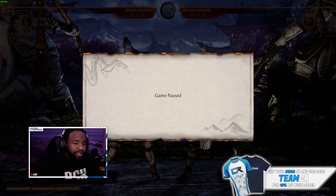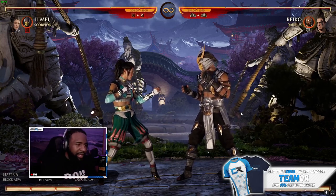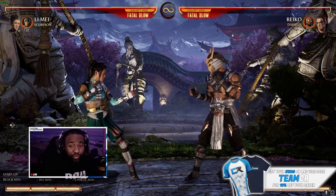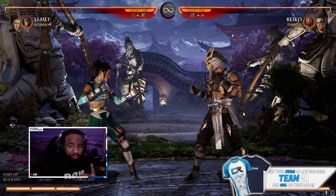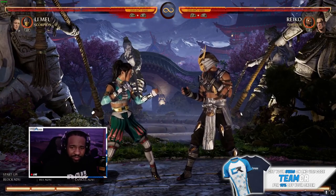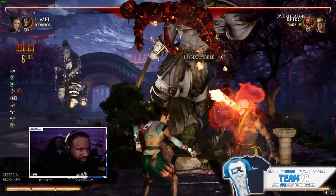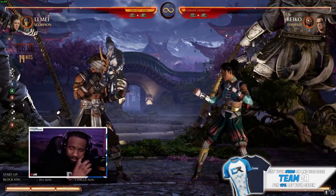Li Mei isn't like your typical 50/50 character. She has a few mix-ups here and there, but she's not really big on that like some people in the rest of the cast. So opening people up with her may be a little bit hard, but once you do, you get really rewarded for it. The first combo I'm going to do takes no bar and hits for about 40 percent. I'm using Scorpion cameo today — I think that's pretty much the best with her right now in my opinion.